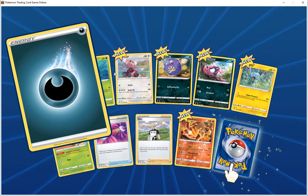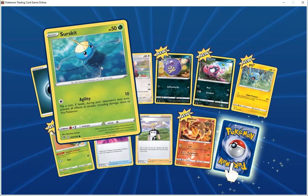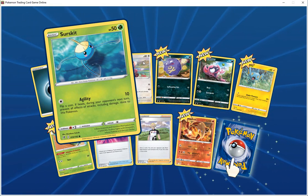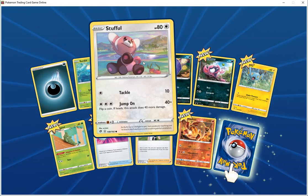Getting the basic dark energy. Zerska HP 50 grass, ability 10 — look at it, if heads during your next turn, front and all. Effect of tackle damage, dodge this whole time. Double HP 80 colorless, tackle 10. Jump on 40 plus — if heads, does 40 more damage.